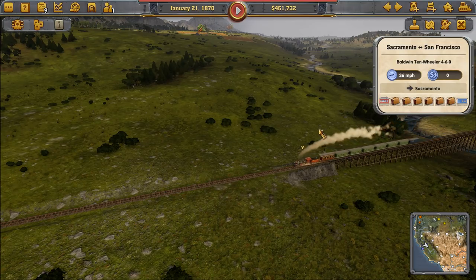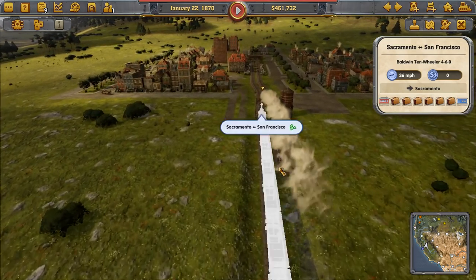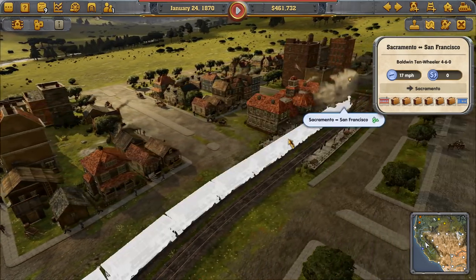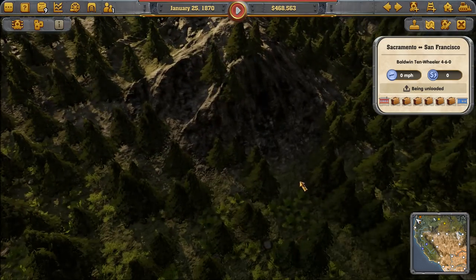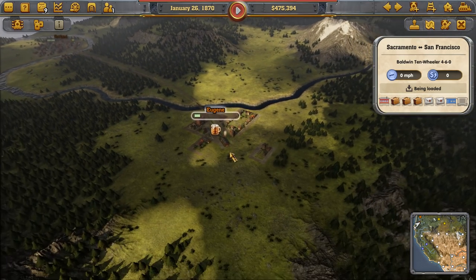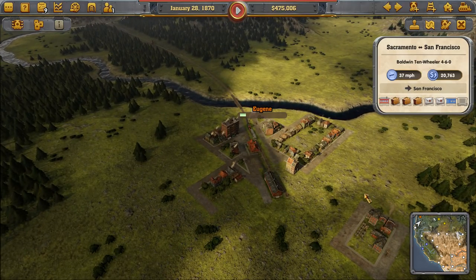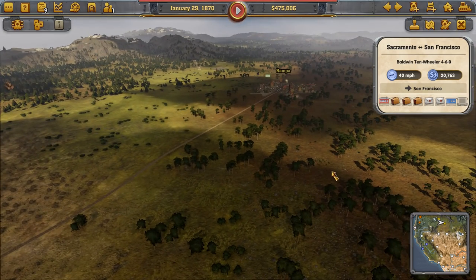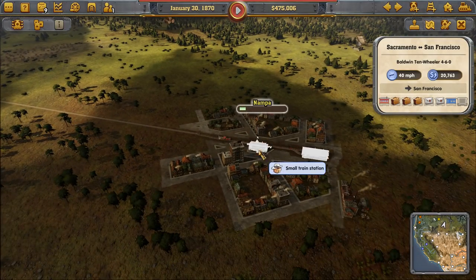He's got loads and loads of passengers on their way back to Sacramento — because Sacramento loves people. You can see the computer players up in Washington and Oregon — up here in Portland and Eugene. They've got basically the same setup as we do. There's the yellow player going from Baker City to Nampa, doing the same thing we're doing right now.